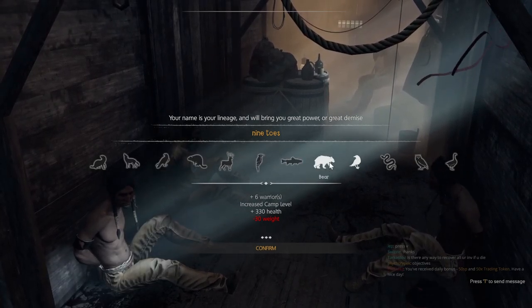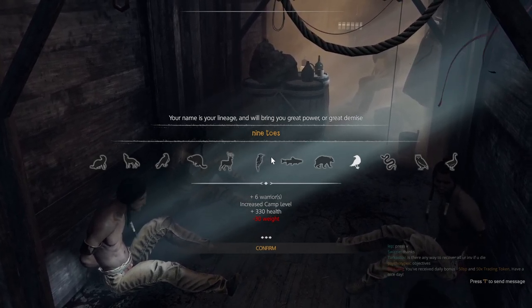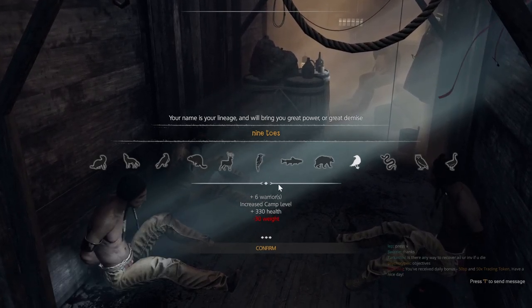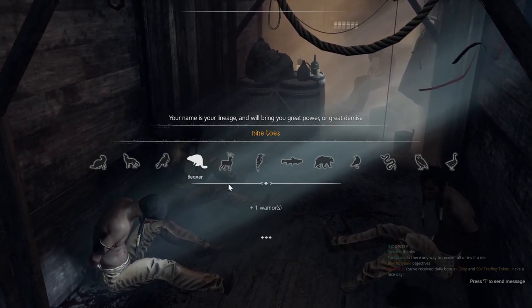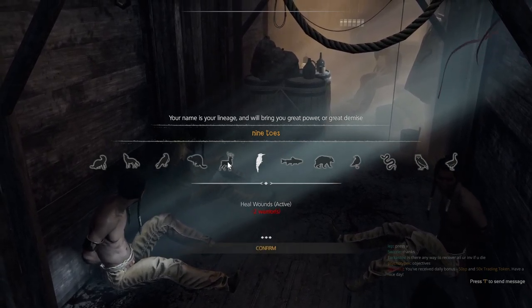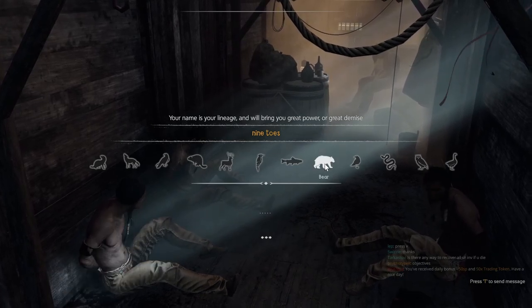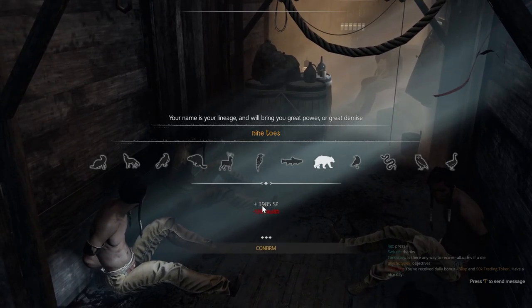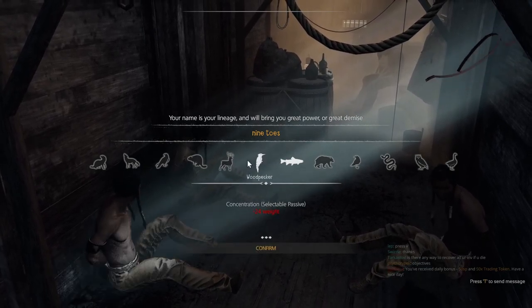First thing, if you are starting a new one to do this, find a name that's going to get you things. You don't have to look for one that has a lot of SP. There was one that had like a ton of SP, but it doesn't really matter.